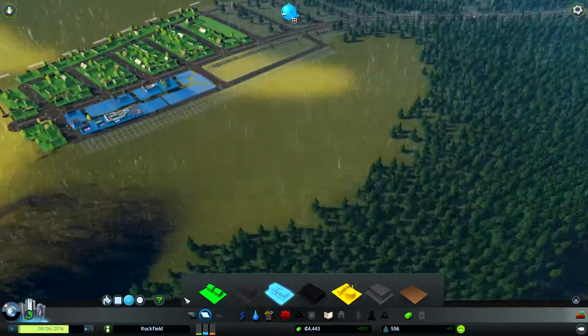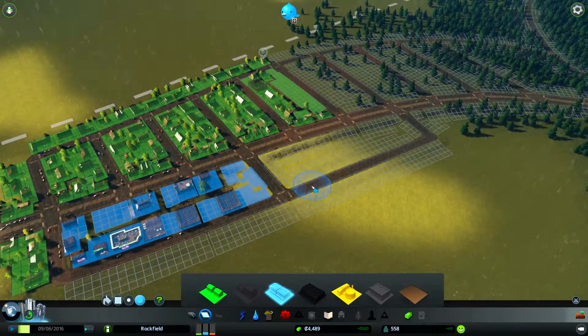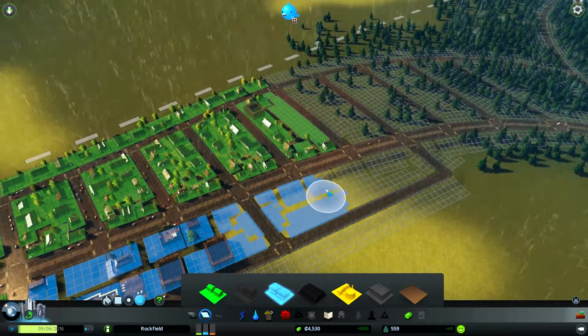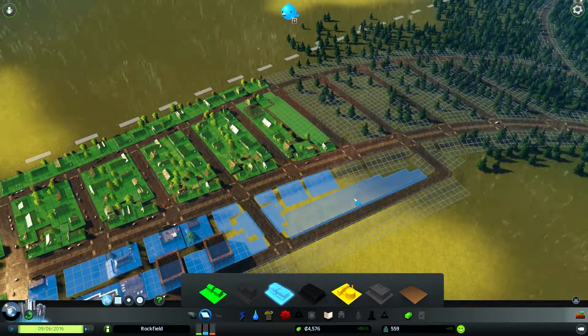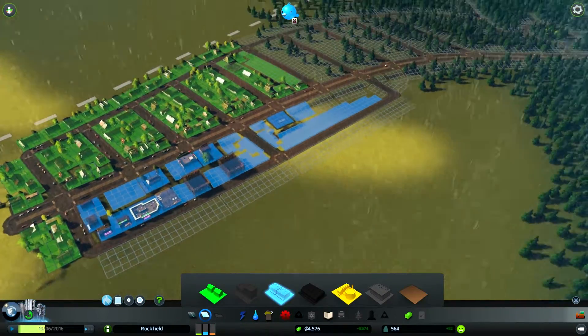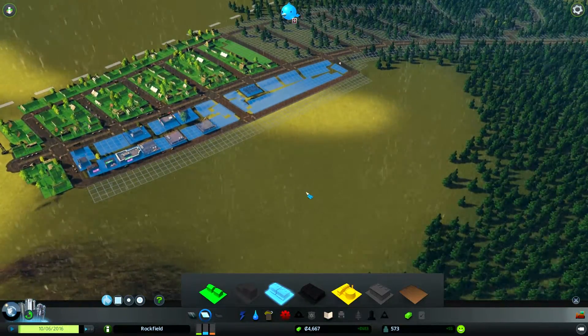Anyway, we've got some more industry down, we've got some more housing down, people are good. And they want some more commercial, so let's zone some more commercial right here. Use the fill tool to finish filling that in. Maybe more commercial than we need - we'll just fill this whole block, that's what we've been doing.